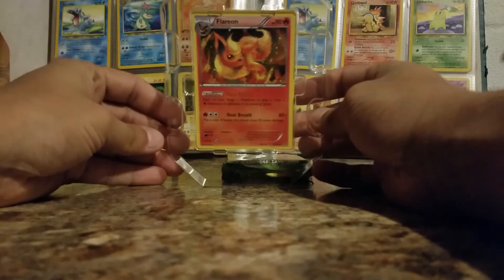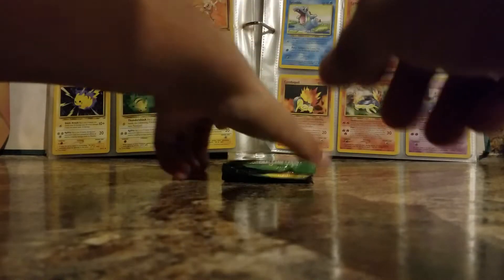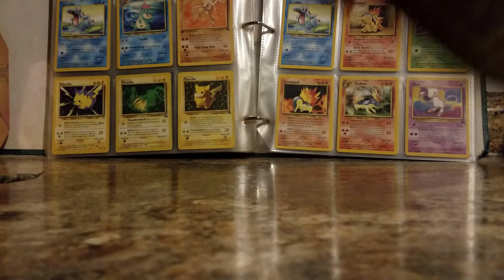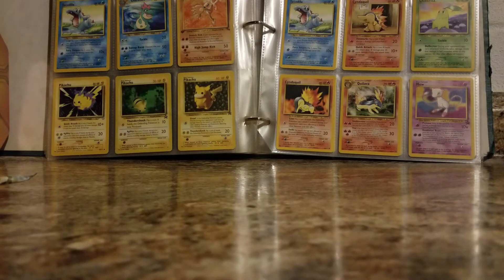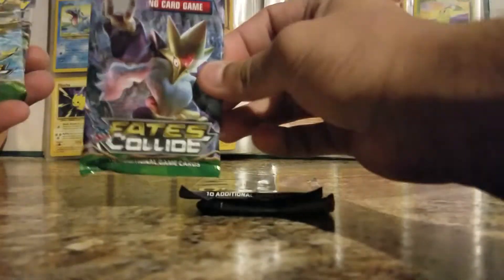Here's the Flareon card, and again these two cards will also go with the tin — so whoever wins the tin in the raffle will also win those two cards. I would like for you guys to let me know how I should do the raffle; I'm not entirely sure which is the best way. It looks like it's going to come with the same packs: Roaring Skies, Ancient Origins, and Fates Collide.